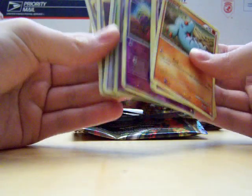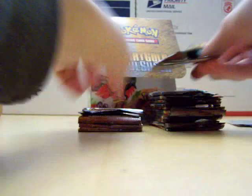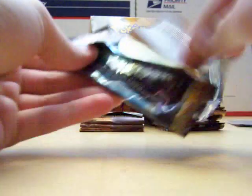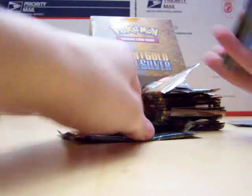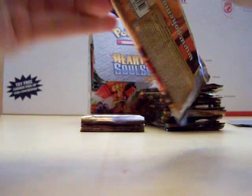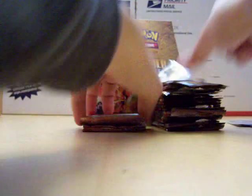Reverse holo Jynx, Hypno rare, Bill, Elm. I'm going to have to pick up the pace if I want to get this into one video — if I go over 10 minutes I can't cut it down, and that's my limit on YouTube. Delibird. Reverse Slowbro, Farfetch'd. Double Colorless Energy is back — first one I've noticed that I've gotten.